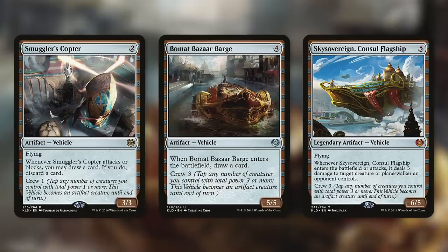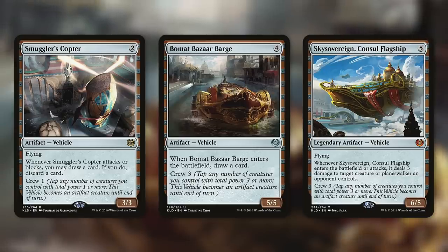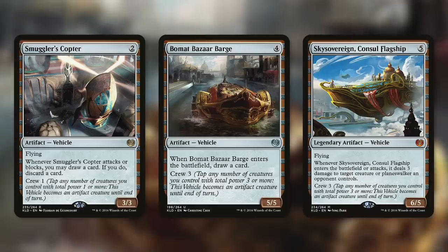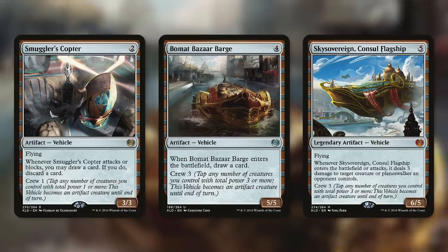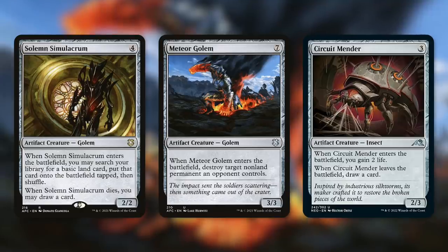For example, Beaumat Bazaar Barge is a 5/5 vehicle that has, when it enters the battlefield, draw a card. When you exile Mechatitan Core and your four other vehicles or artifact creatures, and then your Mechatitan token goes away, you get those vehicles or artifact creatures back. They come back tapped, but keep in mind you're benefiting from any leave-the-battlefield triggers with that exile, and then of course ETBs when they come back. So it can be a sneaky way to get extra value out of your ETBs when you happen to lose your token. Similarly, Sky Sovereign Consul Flagship has, when it enters the battlefield or attacks, deal three damage to a creature or planeswalker an opponent controls.